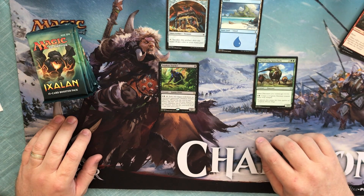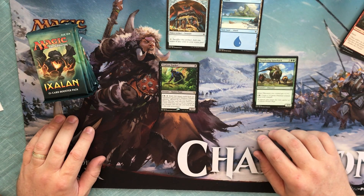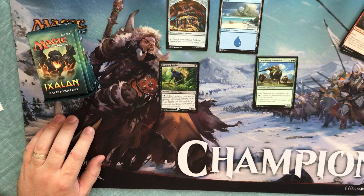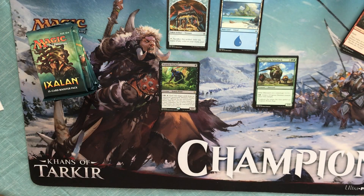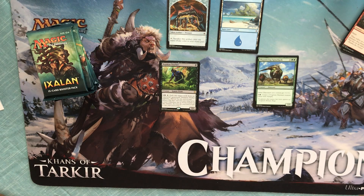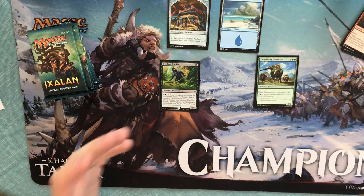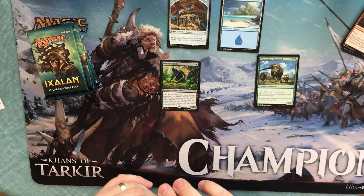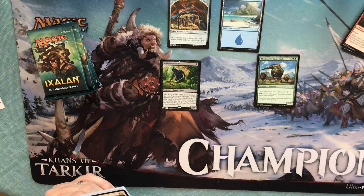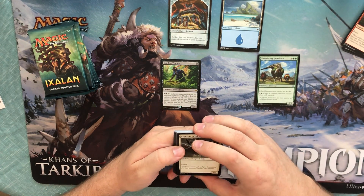You spend a colorless and a black: exile two target cards from an opponent's graveyard and he explores. At one point I was doing a green-black explore deck. Once you had him out, if you had the extra mana or if you had a couple of him, he explores twice. There's a green creature that gets +1/+1 every time somebody explores, so that'll pump him up pretty big, especially if you can get multiples of him out.